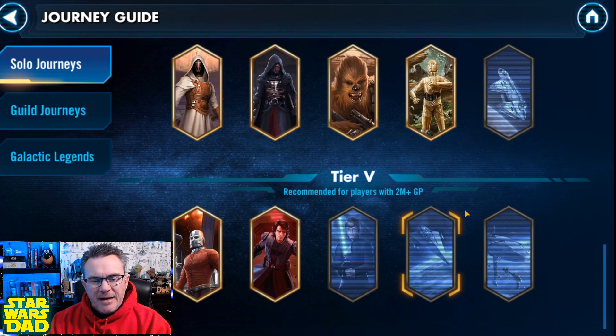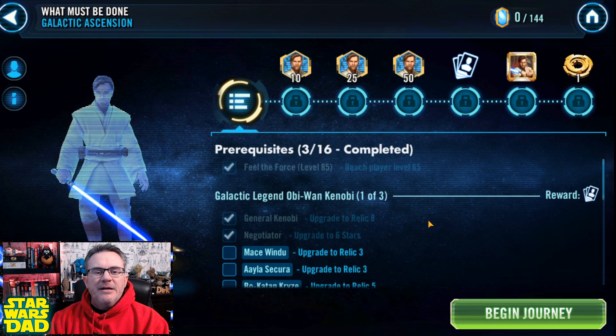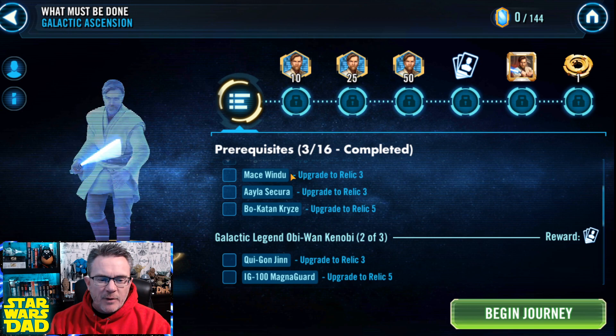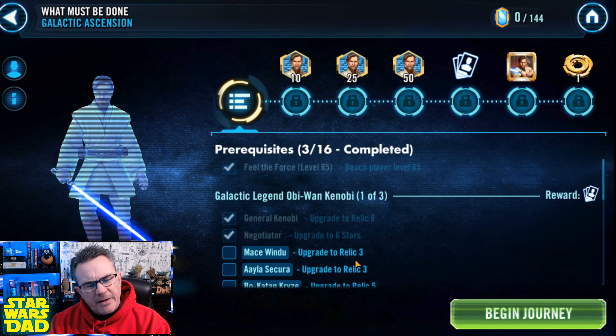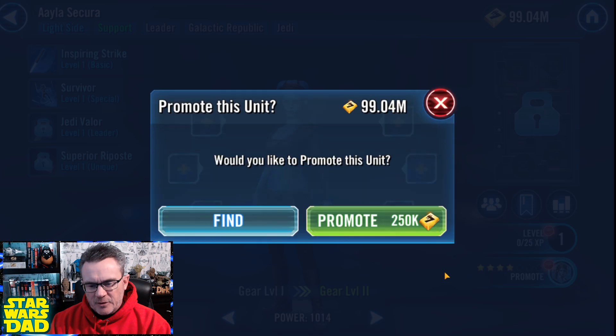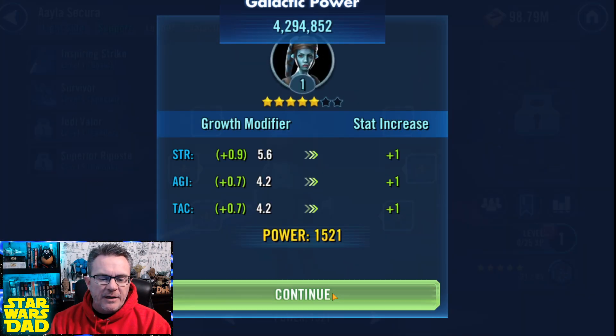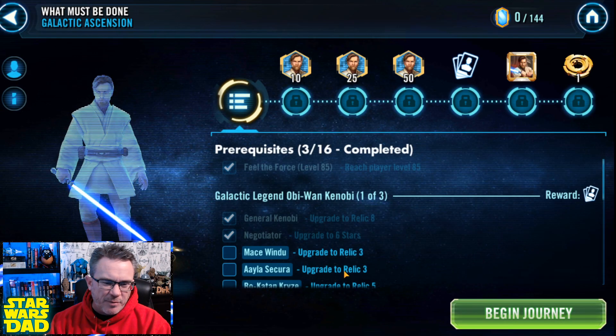And if we look at that journey, I'm not in horrible shape for Jedi Master Kenobi either. I need to Relic Mace Windu — I've got him at gear 12 right now. I need to Relic him to Relic 3. That's fine. I have Aayla Secura. I need to farm her in the guild shop too. That's a month or month plus. No big deal.